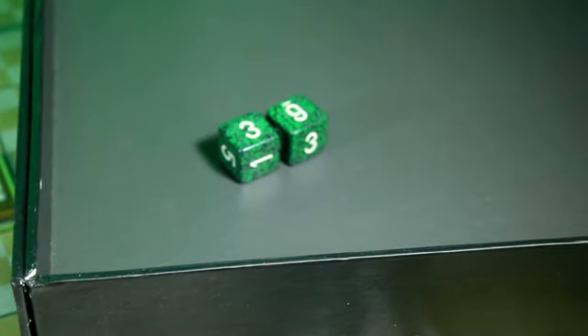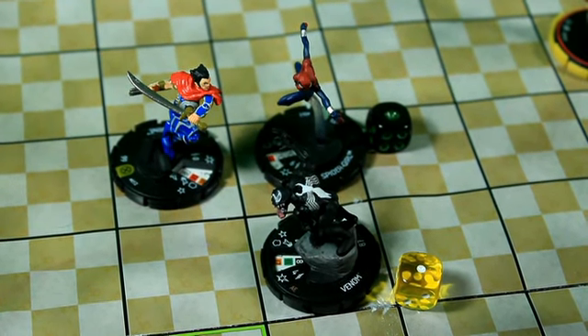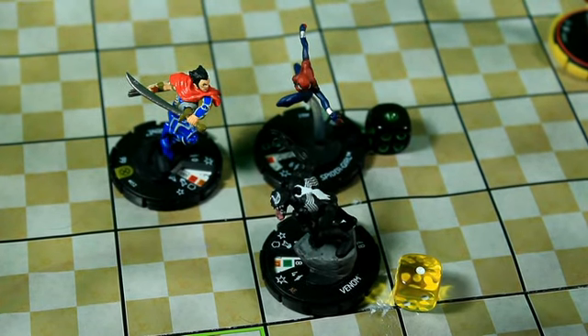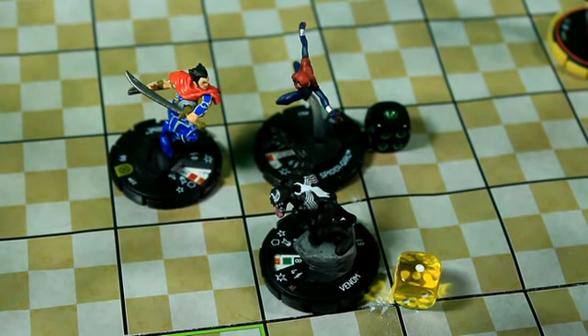Wolverine is going to use Flurry and he is not going to use Blades because last turn he used Blades and it ended up poorly. So he will have a 13 attack and 5 damage. First attack is going to be on Venom — that was a 6, going to hit for 5 damage minus Toughness. The second attack will be on Spider Girl. She has an 18 and Super Senses, so it'll be a 13 on 18, needs a 5 for 5 damage. That is a 5, but we get to roll Super Senses — that's a 3 — that misses so it'll do 5 damage.